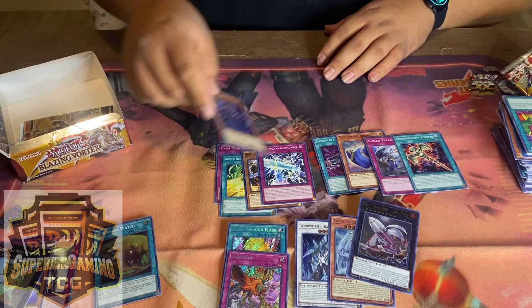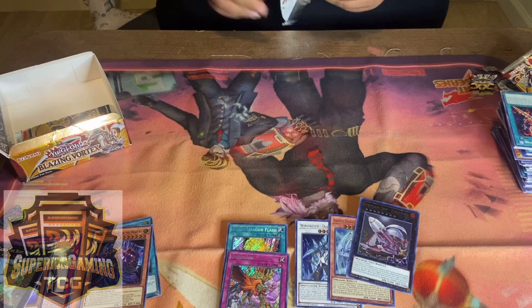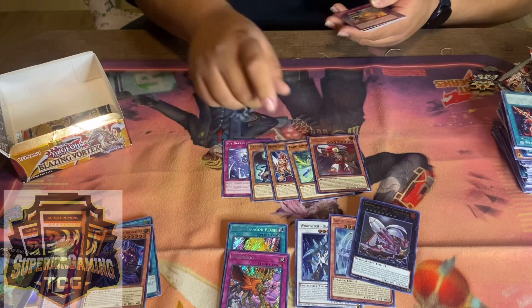That kind of looks like Maha Vailo — the warrior that equips stuff and gains attack equal to the number of spell cards equipped. I used to use that deck. Oh, here we go — we got War Rock Basilisk.